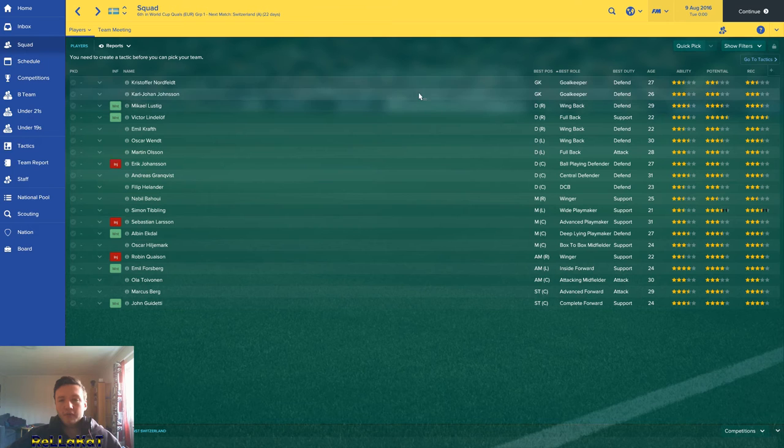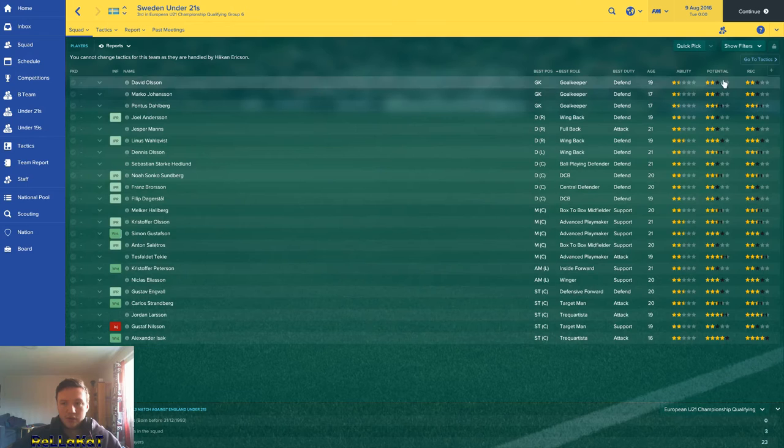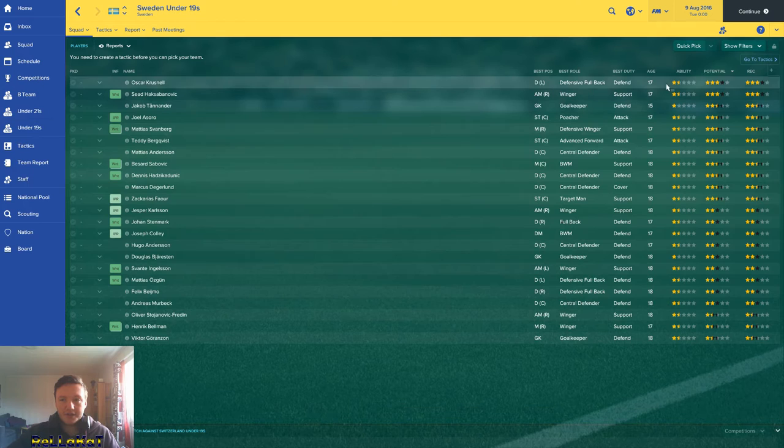In the first team we've got two goalkeepers, three right backs, two left backs, only three centre backs, a right and left midfielder, three central midfielders, a right and left attacking midfielder, one attacking midfielder centre, and two strikers. That's nothing. Under-21s — there's going to have to be some players coming up. We've got a hell of a lot of potential in the under-21s. These are fantastic looking players.